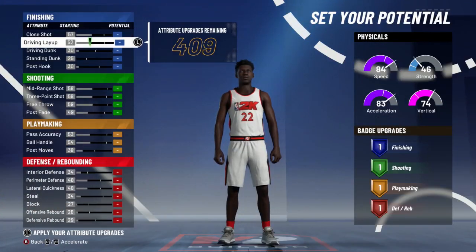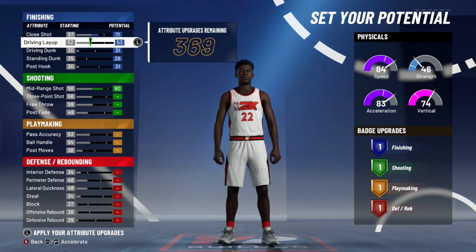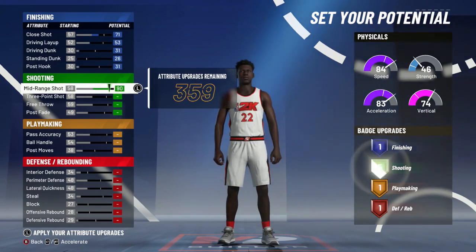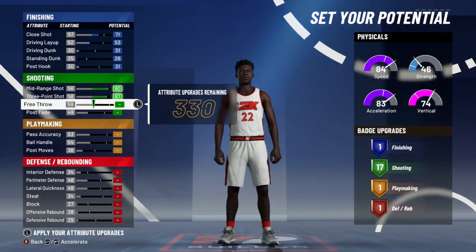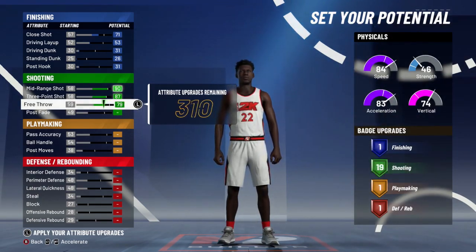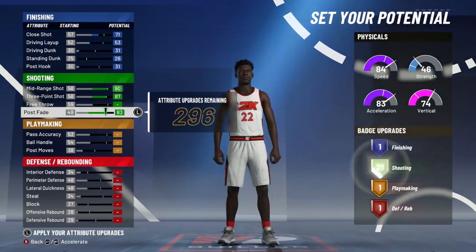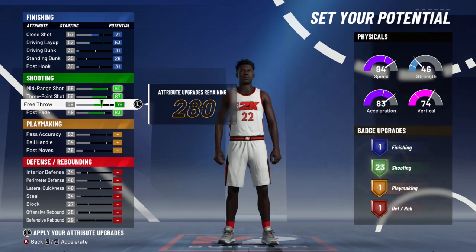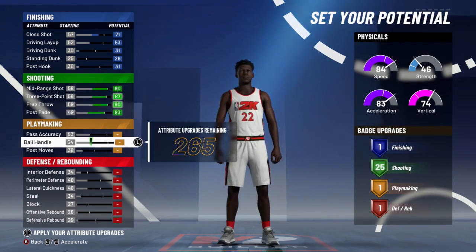Now to set my potential, we're gonna go to shooting first. Max out mid-range to 90, max out three-pointer to 87. Here's the thing — if you put your free throw up, look how many more badges you're gonna get. You're gonna get 4 more badges if you do this. So we're gonna keep that maxed for now and come back to it.